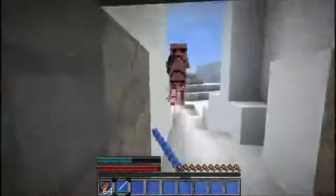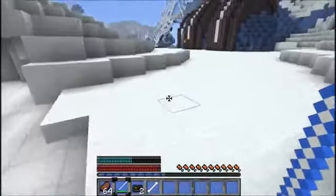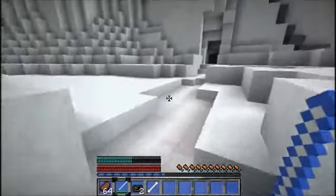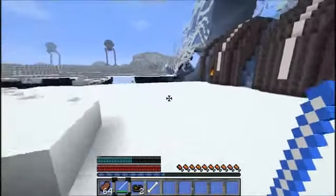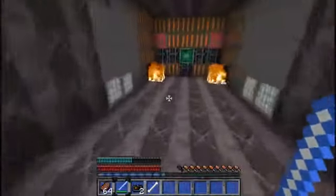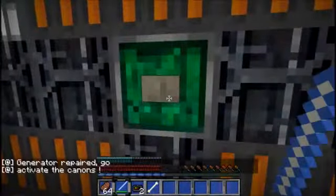Straight off the bat we've got a Stormtrooper, which are just reskinned skeletons. Now this is one of the side quests — we have to find a music disc and trade with this guy and he gives us a blaster. I did attempt this map without recording earlier and I couldn't find the music disc, so we might have to miss that one. And obviously this is the generator we have to repair, which is pretty straightforward — you just put out the fire and press the button. Activate the cannons.